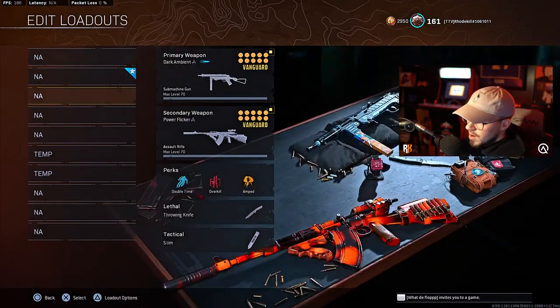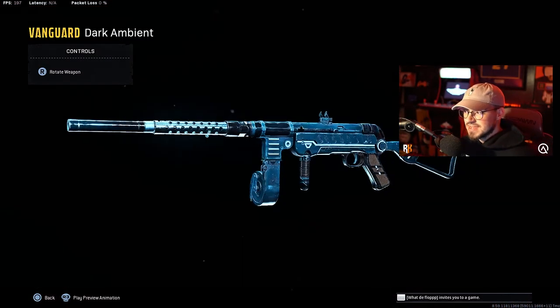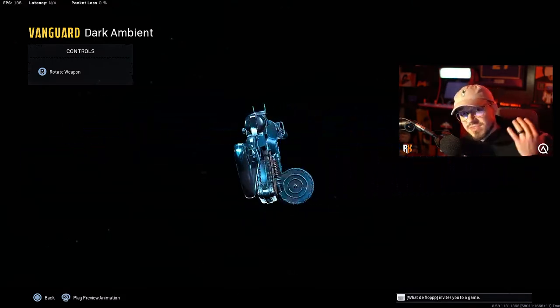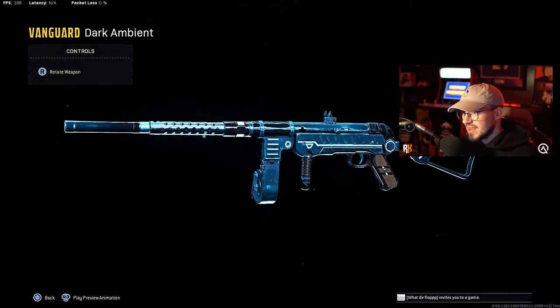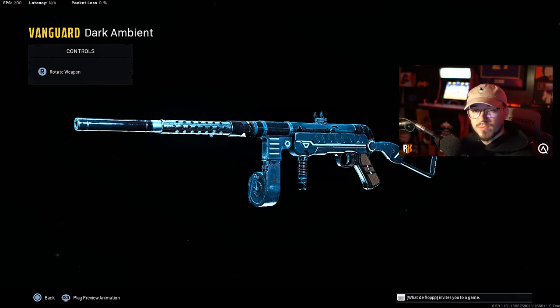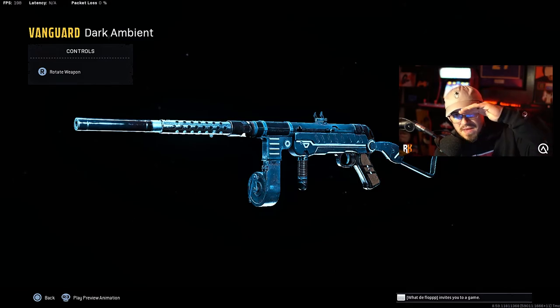The next part of this bundle I want to cover is the MP40, called the Dark Ambient. This thing is pretty clean — it shoots purple tracers. It comes with the Night Terror operator for Florence, and it's just a very good bundle overall. You're going to see in the gameplay I'm rocking this weapon with a different build, and we end up dropping 28 kills on Fortune's Keep. Hope you guys enjoy this — smash a like, comment below if you're going to cop this skin, and I'll see you in the next one.